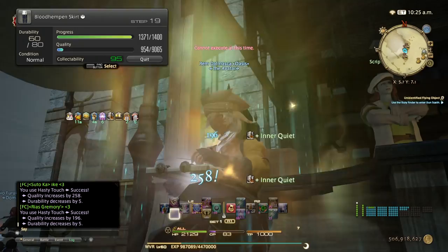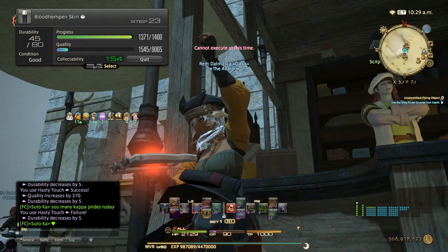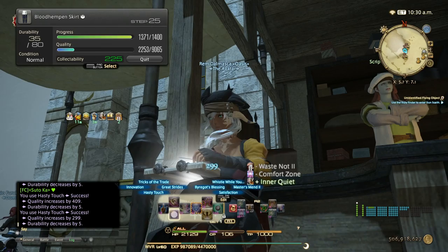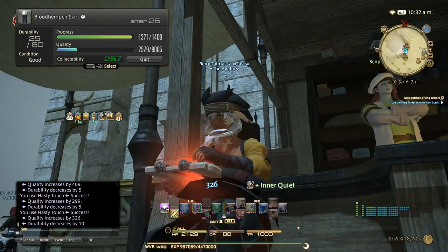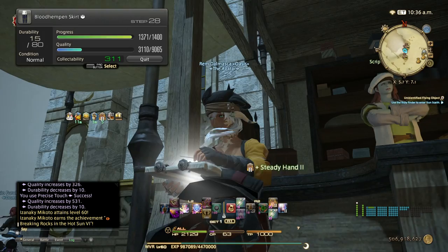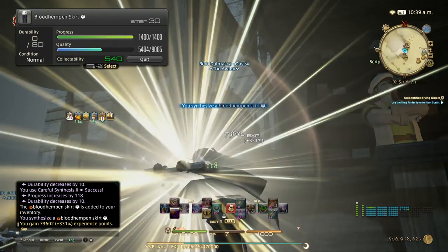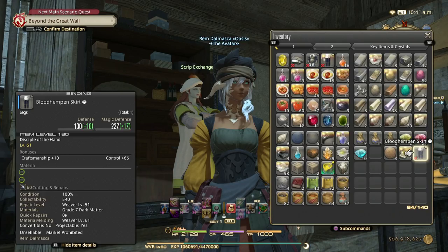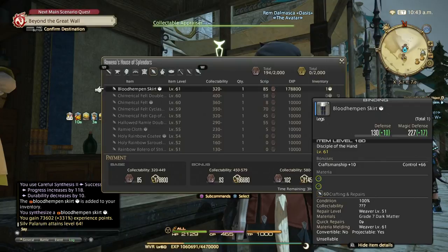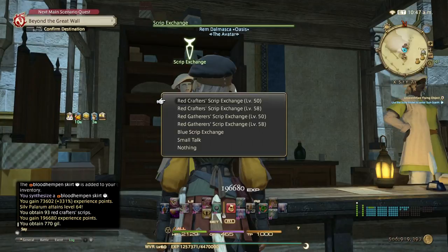Continue with hasty touches and refresh steady hand 2 for more hasty touches. We have enough CP for a precise touch — hit it. When at 15 durability left, do the finisher: steady hand 2 or steady hand 1 works, great strides, byregot's blessing, then careful synthesis to cap. We got 540 collectibility, which earned 196k XP — that's good — plus red scripts.